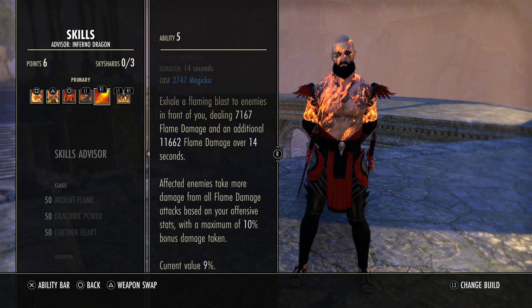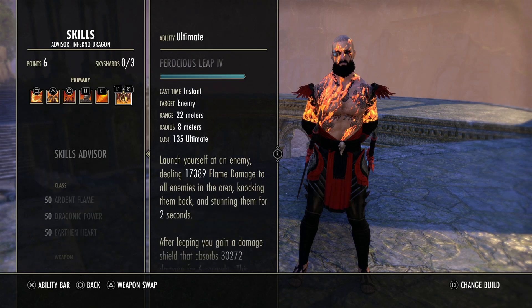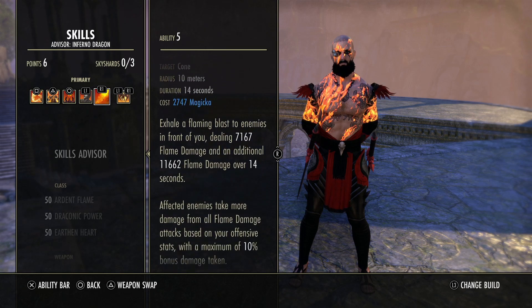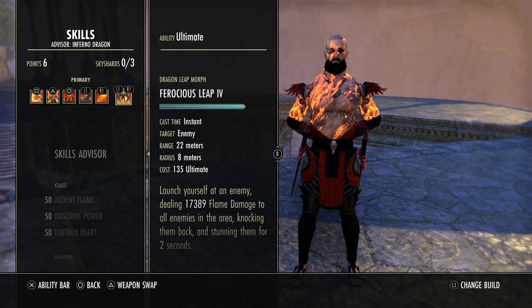Engulfing Flames is insane burst. When paired with Deep Breath, Flame Lash, and Corrosive or Ferocious Leap, it's an excellent dot with great burst potential — 7K flame damage on the initial hit, completely unbuffed, with an 11K dot. It also increases all flame damage taken by 9%, which goes up with offensive stats like Major Sorcery. So that's what we're using on our front bar.